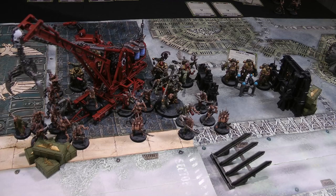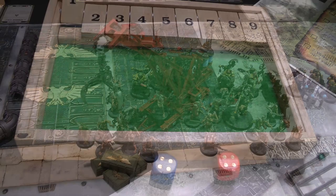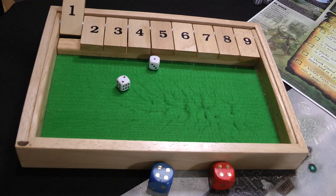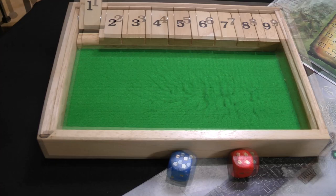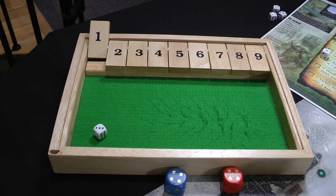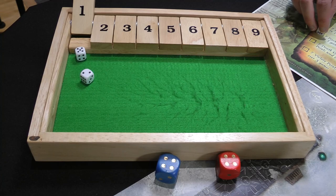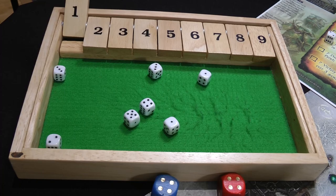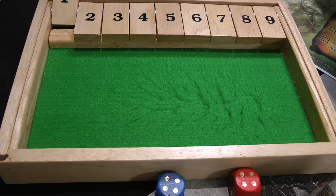Death Guard psychic phase: working toward seven psychic tests. Miasma of Pestilence from the Plague Caster on the Plague Marines with plasma guns fails with a three. Smite from the Plague Caster succeeds with an eight — denied attempt fails with a nine needed. Psychic tally up to one; d3 mortal wounds causes two, so one Intercessor dies. Typhus then casts Curse of the Leper — rolling a seven, can't be denied — tally up to two. Rolling seven dice for fives and sixes causes one mortal wound; the dead Ultramarines tally goes to one for the turn. Typhus then fails his Smite.